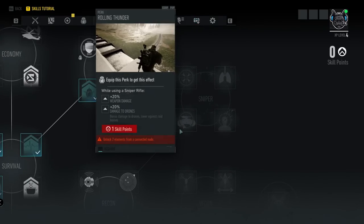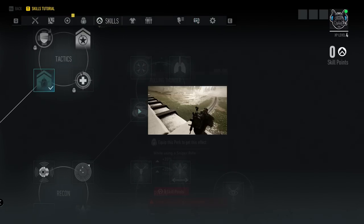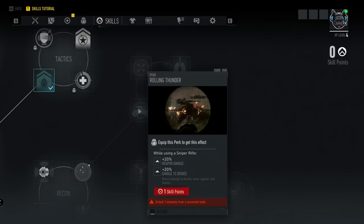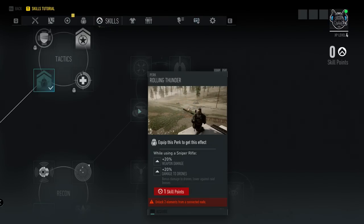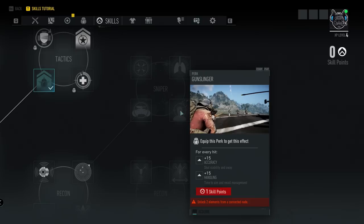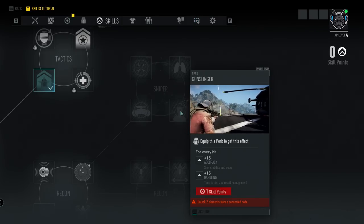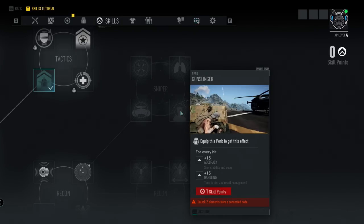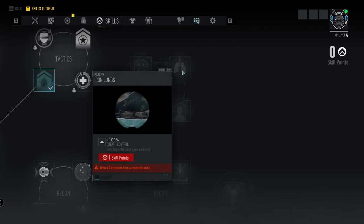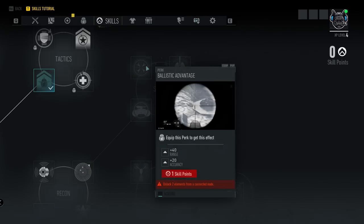Continuing up into the sniper section within recon, we have Rolling Thunder — equip this perk for plus 20% weapon damage and plus 20% damage to drones while using a sniper rifle, though bonus damage to drones is lower against raid bosses. To the right, Sniper Gunslinger gives plus 15% accuracy and plus 15% handling for every hit. Further up, Iron Lungs gives plus 100% breath control, and Ballistic Advantage gives plus 40 range and plus 20 accuracy.